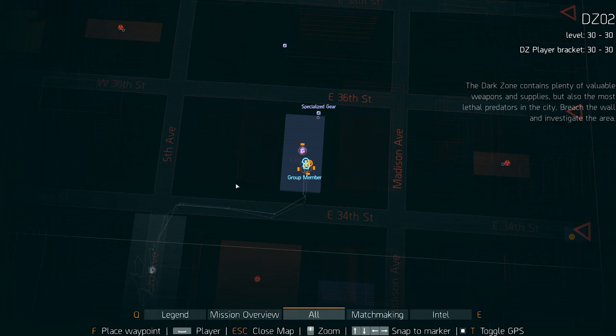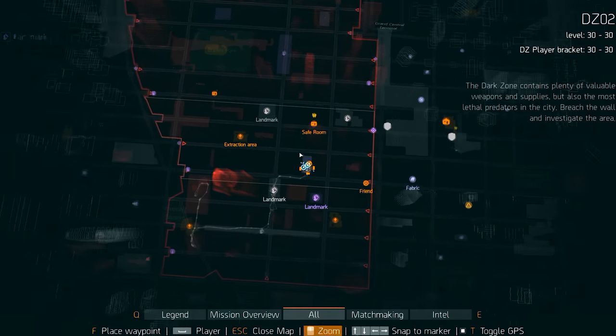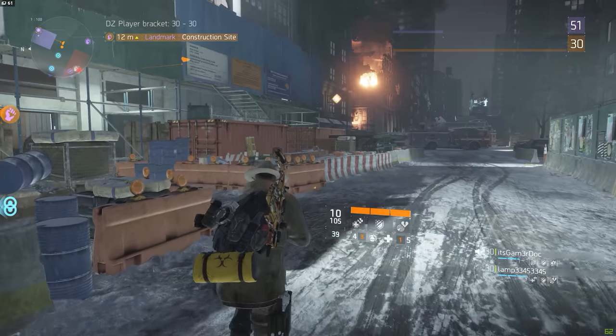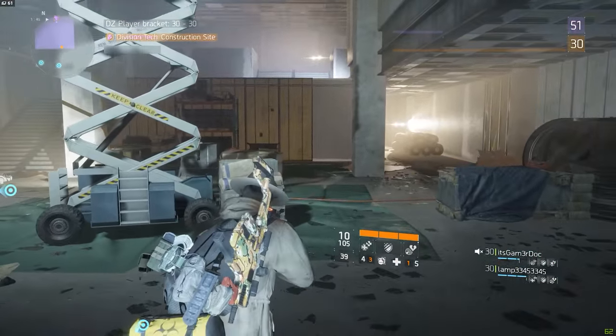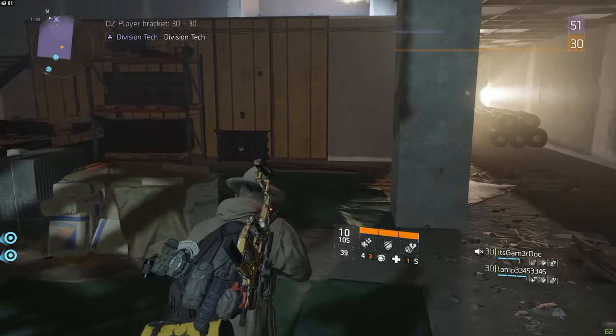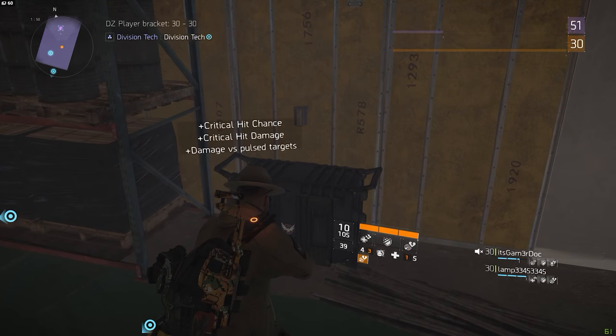Moving over to DZ02, the first chest can be found in a construction area between 5th Avenue and Madison Avenue. The easiest way to find it is to enter the construction site from the south entrance and just keep walking forward. It should be right there against the wall — not so hard to miss.